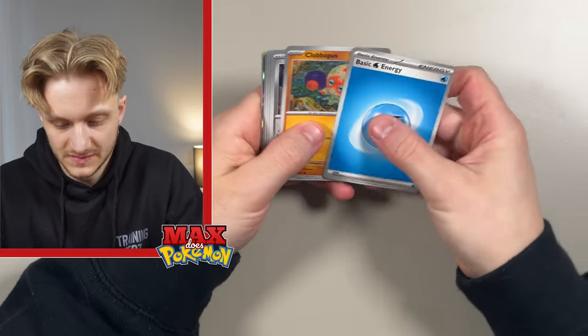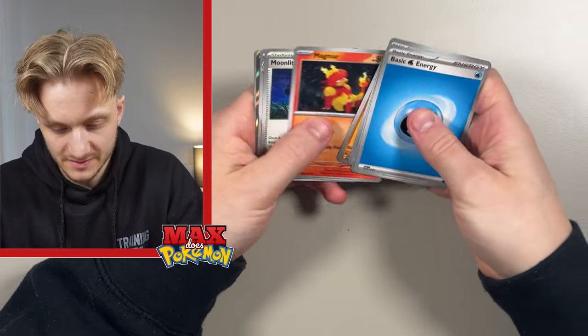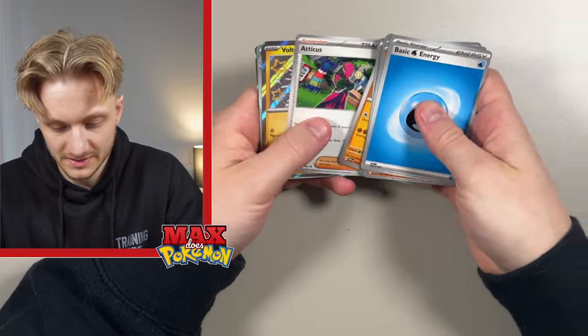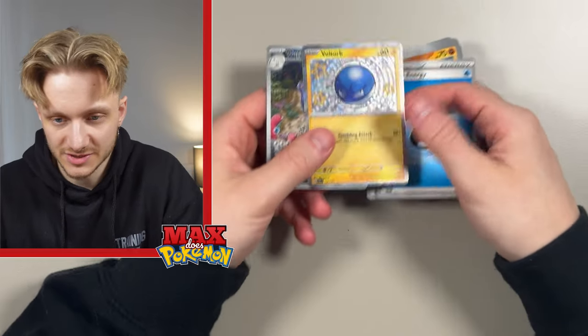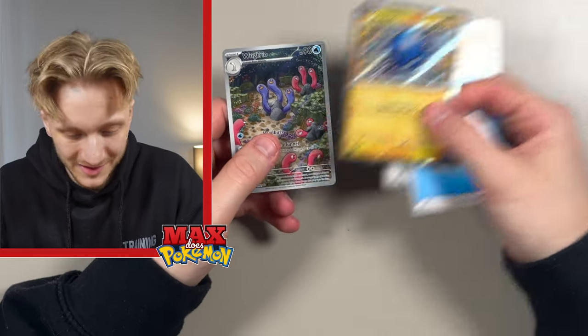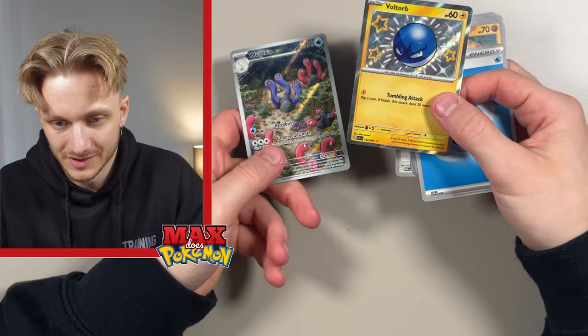We've got Clodsire, Varoom, Mankey, Magmar, Moonlit Hill, Donphan, Scizor. We've got a double hit pack — a Voltorb Baby Shiny, which is cool because it's blue, and the Wugtrio Illustration Rare as well. I don't actually think we've opened 151 on the channel yet, so that's going to be fun to open next for sure.